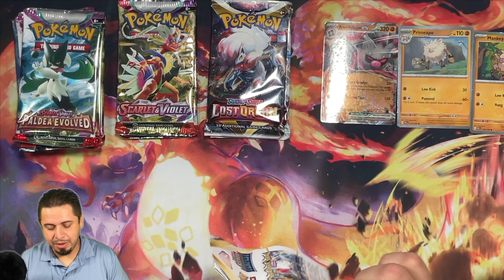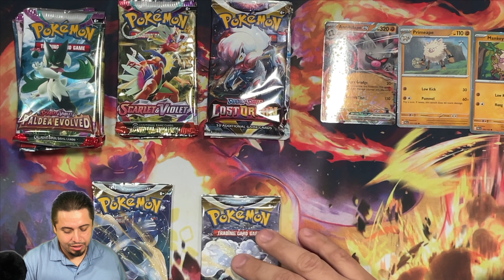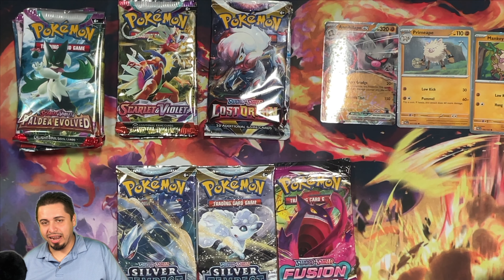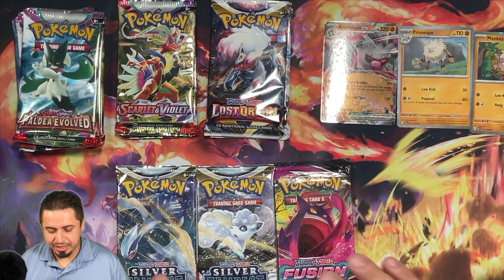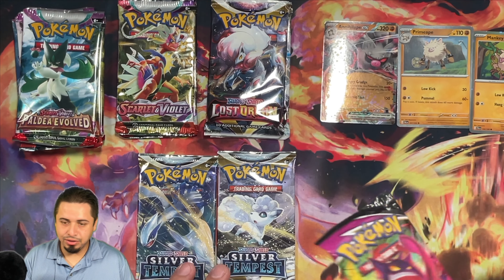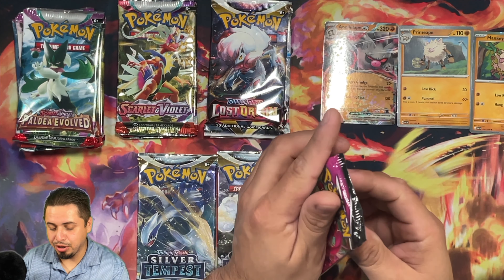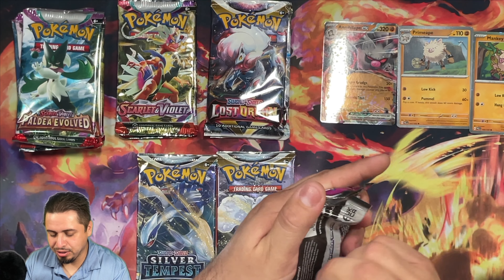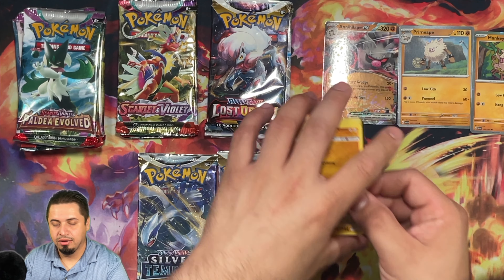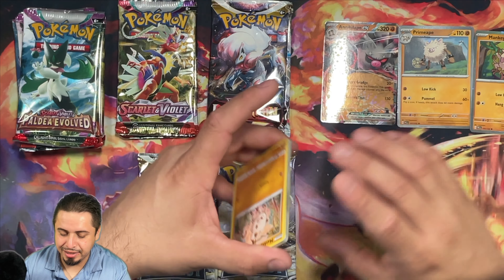I've also got two Silver Tempest packs that have been just floating around on my desk. I try to open a Silver Tempest pack daily, and I just haven't had the chance to do it — I've been so busy. Hopefully within the next month or so I'll be getting back to regular uploads. We also got a Fusion Strike pack. I don't know how long this Fusion Strike pack has been sitting here, but I think it's about time we get right into it, starting with this Fusion Strike pack. I suspect it was left over from the timed video where I opened as many Fusion Strike packs as I could within five minutes.